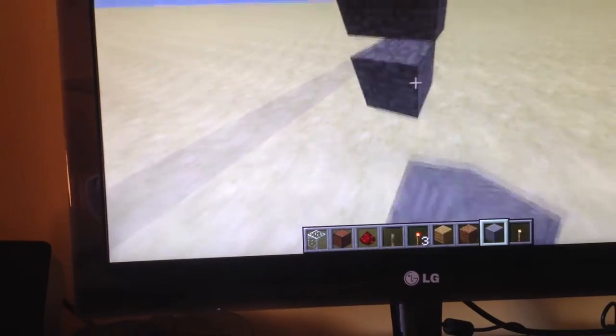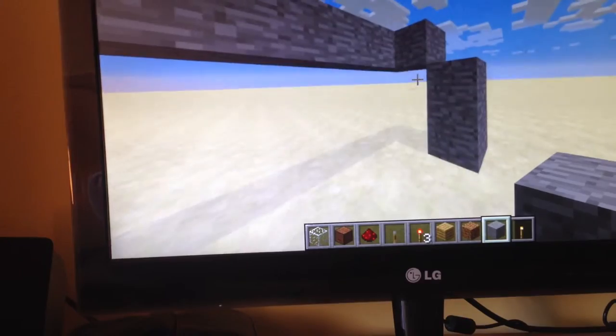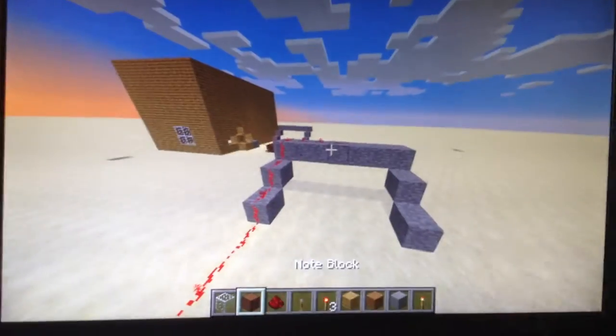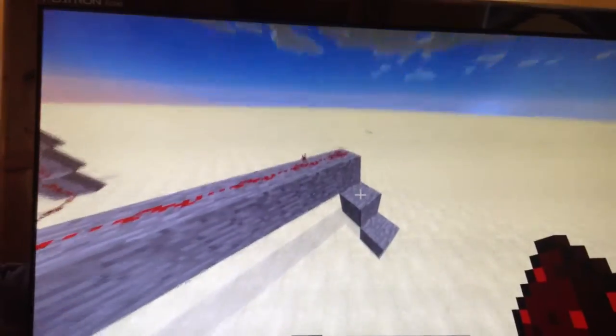You want it bottomed down like that. Okay, so you want it like this. Done. And then again, you want all your blocks coming down.